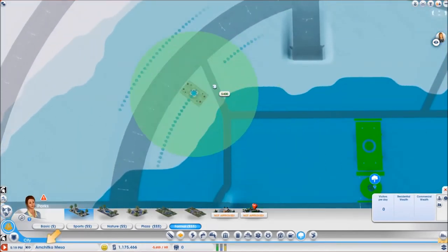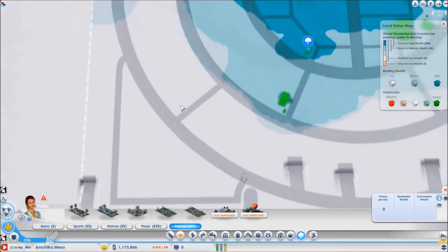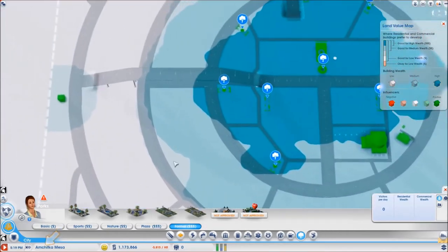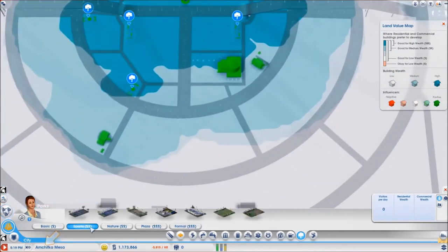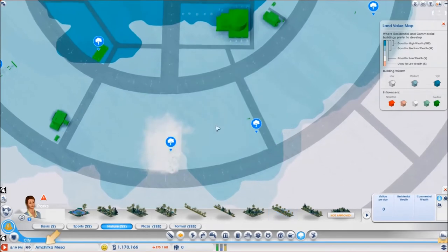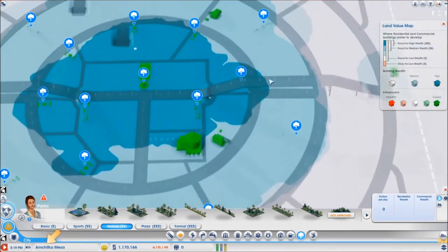There we go, this is working out quite nicely. The inside circle is high land value, the middle one is medium land value and the outer ones are low land value. Now I see that some of these are not going to be far enough for these buildings to be medium land value over here, here, up here - these edges - so I may need to add just a little bit of medium land value. I believe this will do quite nicely.